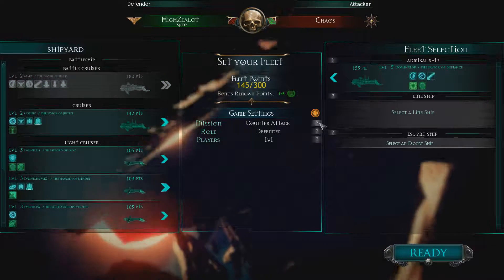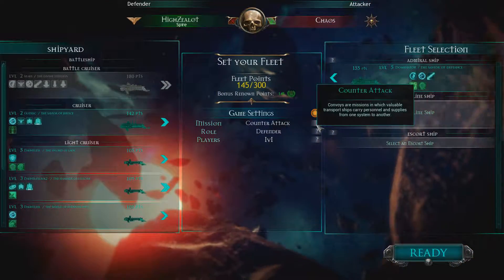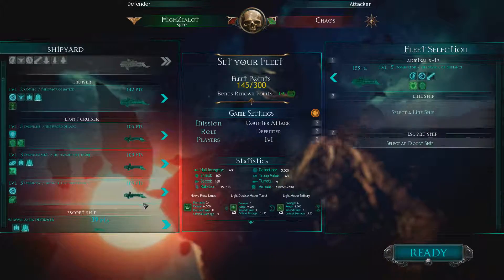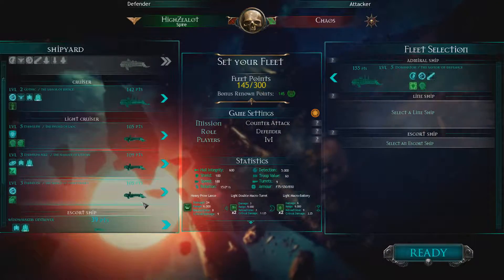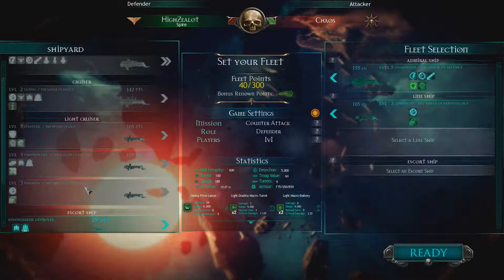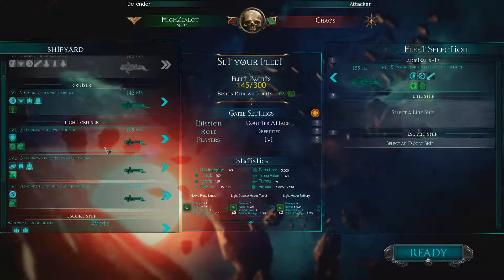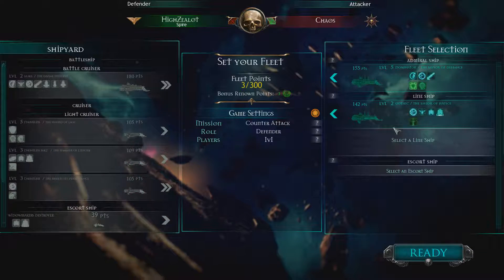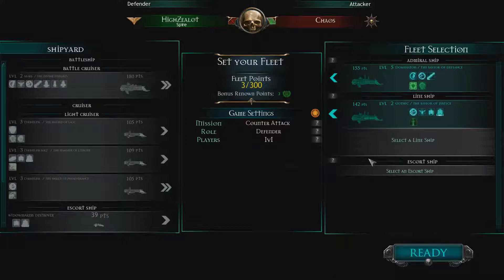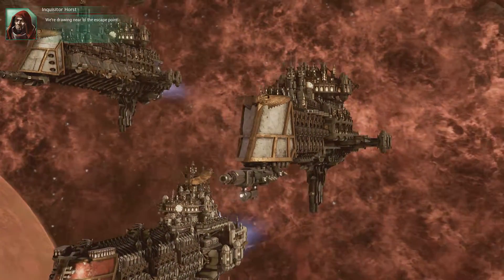Hmm, it shouldn't be too tough! This is a Convoy mission clearly. I could bring a cruiser and a light cruiser and then some escorts. I think I'll just go with two cruisers. For a power ram, I could hopefully make use of that, so maybe this could work.